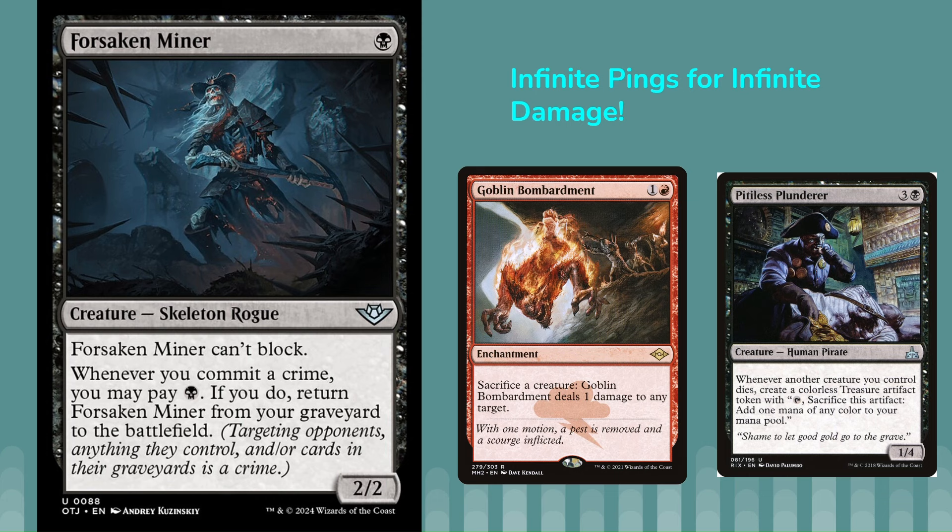By itself it's pretty strong with Goblin Bombardment — you can continually commit crimes, pinging your opponent's creatures or their face, paying one black every time to bring it back. But if you have Pitiless Plunder out, you can go infinite. It says whenever another creature you control dies, you get a treasure token. So you can continually, infinitely pay the black mana every time it dies because you'll get a treasure token, and do one damage repeatedly to kill all your opponent's creatures or just go to face and end the game. That is the infinite combo with Forsaken Miner.